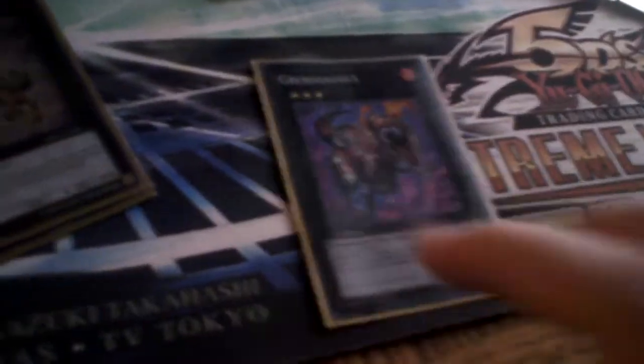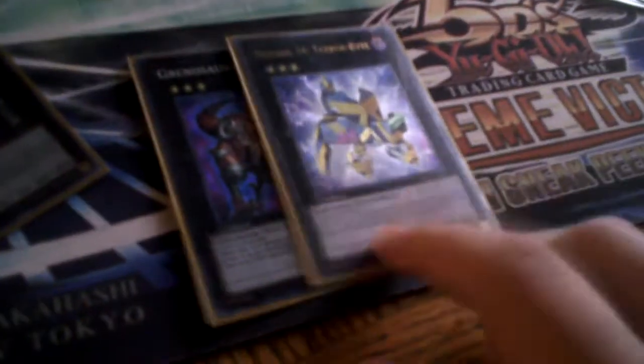For Xyz, I don't really like them too much, but I just have them anyway. Got Grenosaurus, Number 34 Terabyte being traded away, and Gachi Gachi Gantetsu.